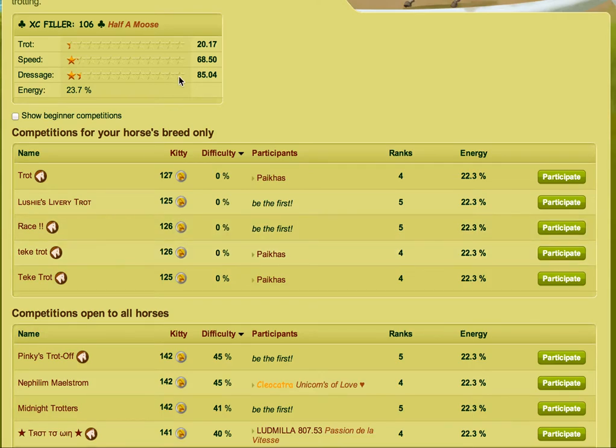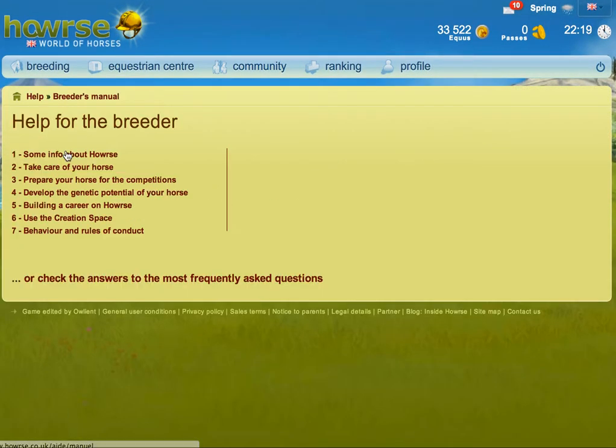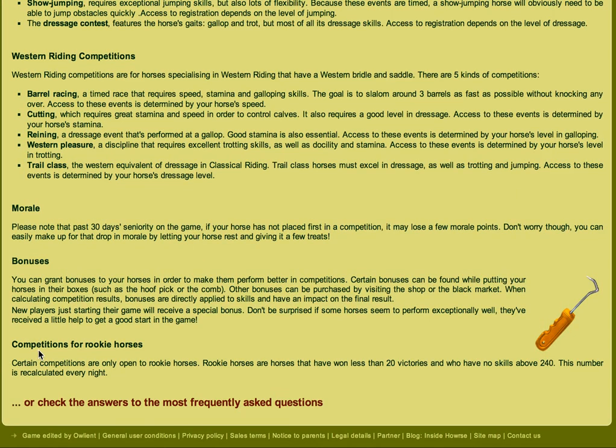The rights of skills a horse has changes, which dictates whether or not you can enter these competitions. The way you find that out is you go into the Community, then Game Help, then the Breeders Manual, and into number three — Prepare Your Horse for Competitions. Then click Competitions, and at the very bottom it says competitions for rookie horses.